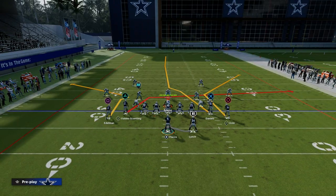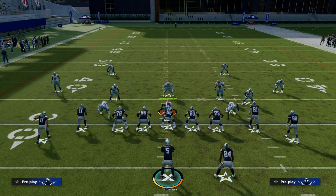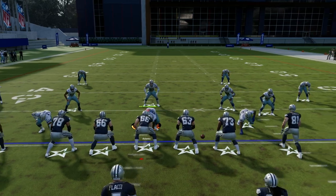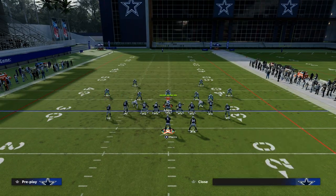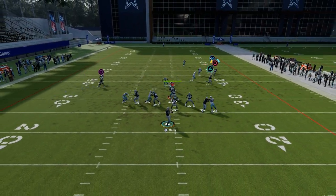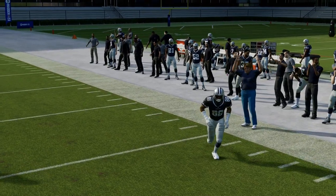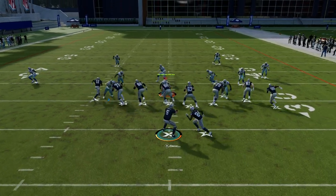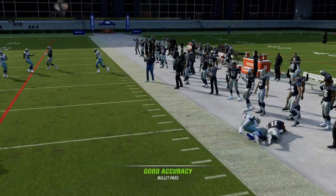PA Slot Cross — what we're going to do is create a slant post concept out of this play. Yesterday, we showed you how to create a flood concept by running this play with your tight end to the short side of the field — the best way to do that is to fade the tight end. That setup is a great flooding concept that gives you opportunities to attack both man and zone coverage. Today, we're going to show you another concept I really like: the ability to run a slant post concept.